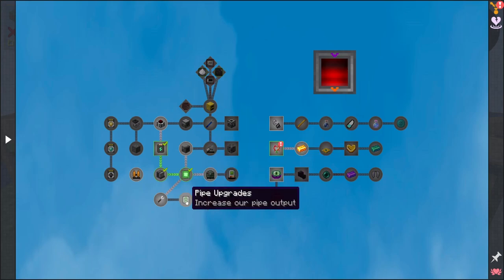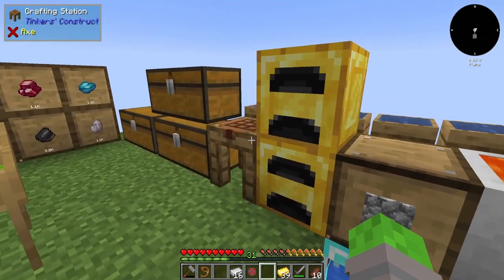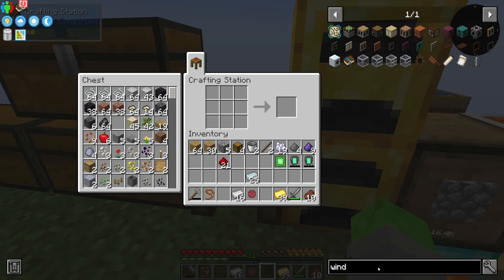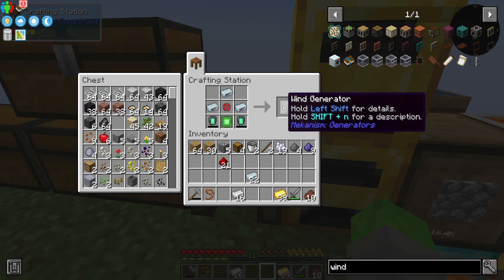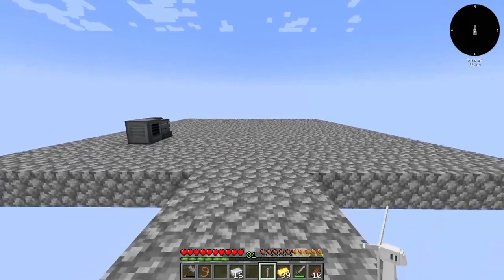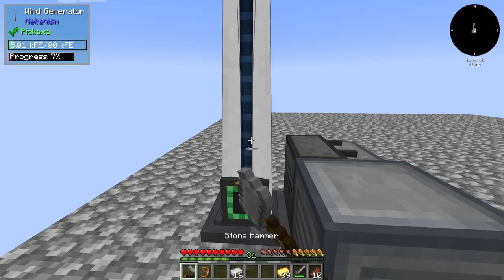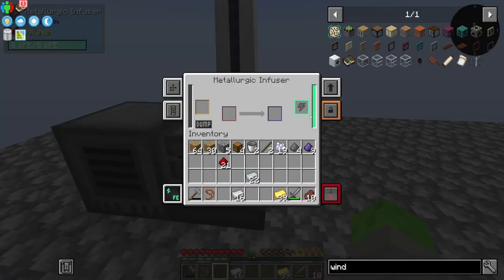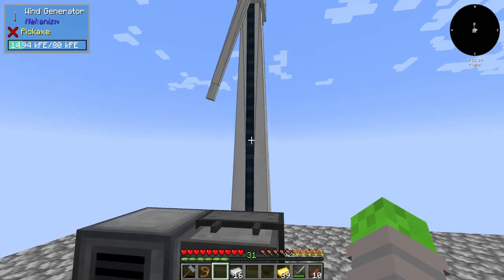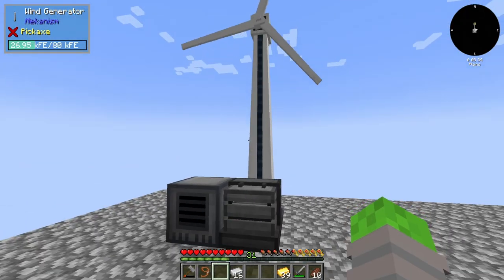Where is the wind generator recipe? Let me search 'wind generator' — ah, it's just the energy setup! And that, my friends, is wind. I think I placed it wrong at first but I picked it up and repositioned it so the port goes into the correct side. How much does this produce? 384 FE per tick — I'll definitely take that, that's not horrible.